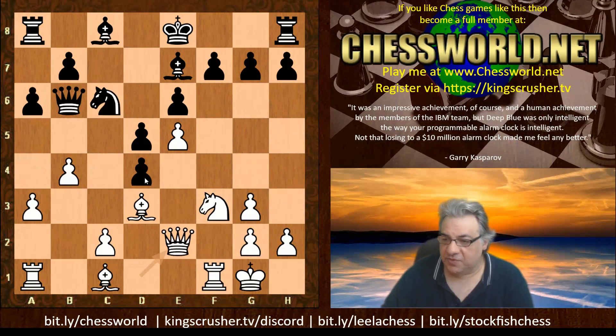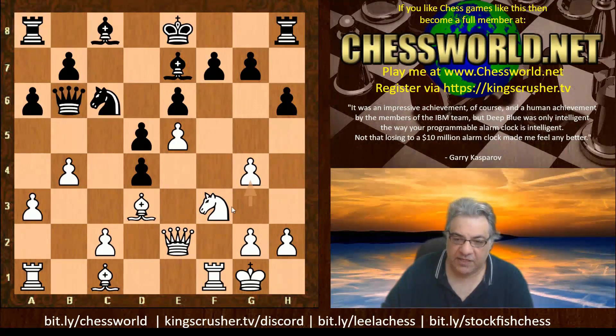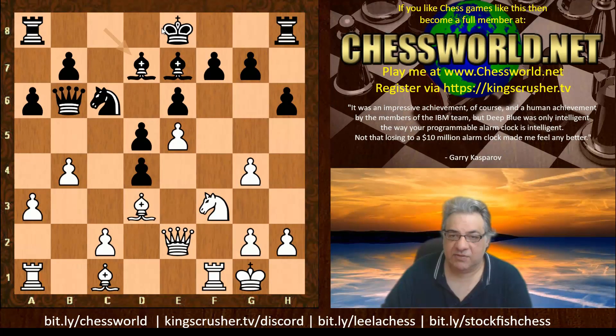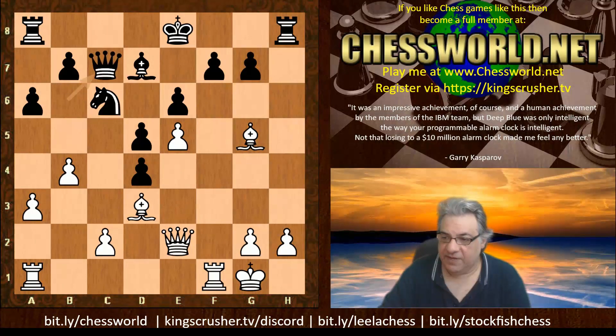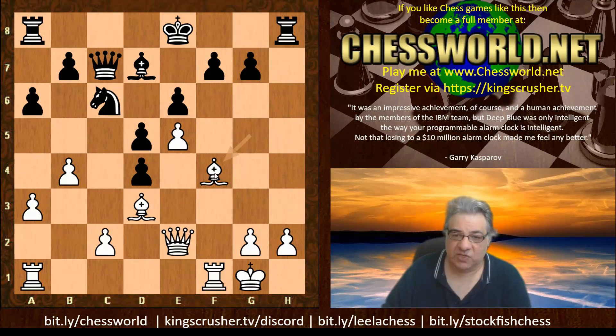a6, Queen e2, h6, and now g4 — with the aim of dissolving the double pawns, so structurally this seems entirely logical. Bishop d7. Leela is keen to actually castle queenside here in this game. Stockfish plays g5, not waiting, not caring if black castles queenside. Black does castle queenside. If hxg5 instead, Knight takes — this is rather dangerous for black. White's getting a small edge there at least, and that bishop is going to be a strong piece later.